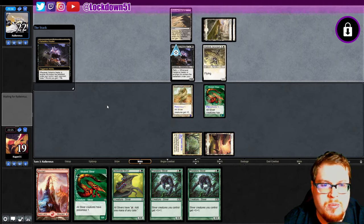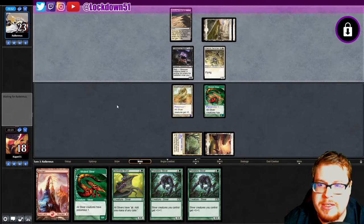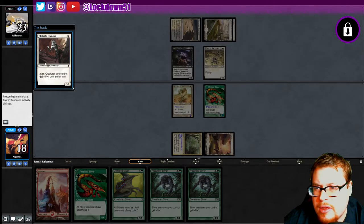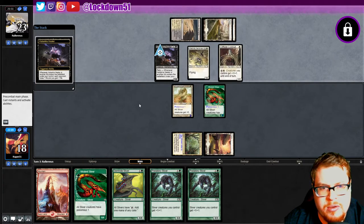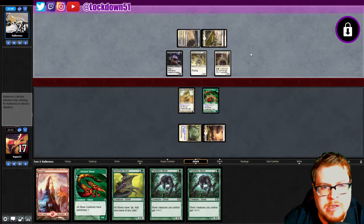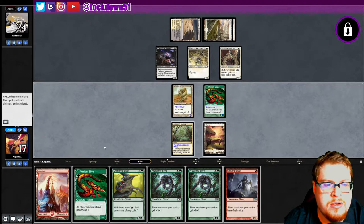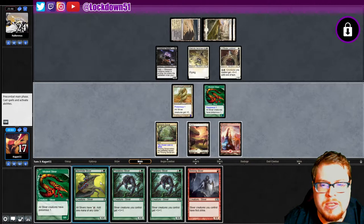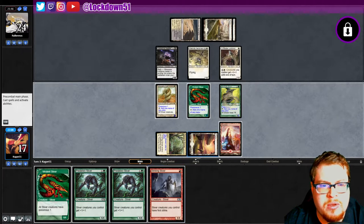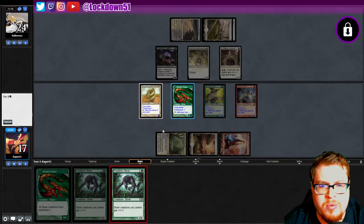If you guys haven't checked out the Sunday booster cracking video go ahead and check it out — we finished up a Legacy Lost box, it was a lot of fun, it's kind of a rare box. Creatures you control get plus one plus one at cost five — we can race that. I'm not super concerned yet. Let's put down the Gem, the Striking, and the Predatory, then pass the turn.